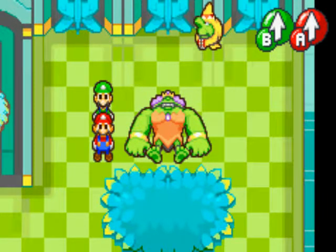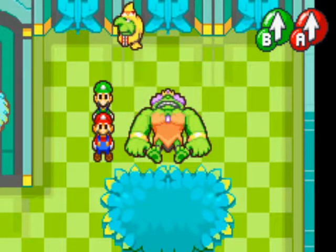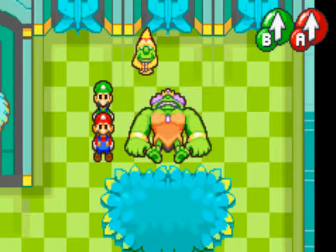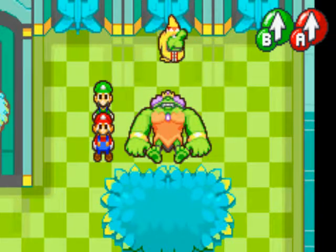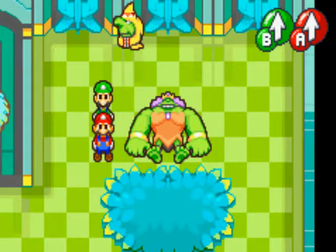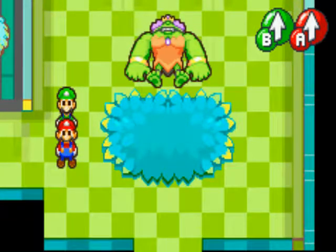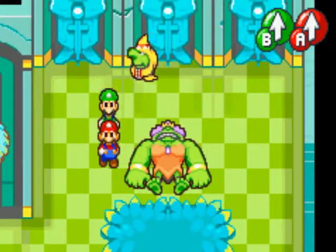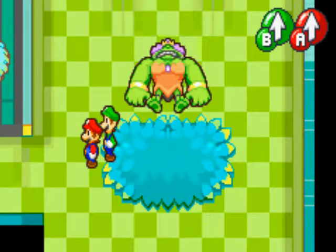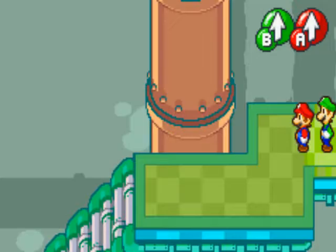Hey everybody, welcome back to A Slice of Gaming. I'm the OnlyPie314 and we are continuing with Mario and Luigi: Superstar Saga for the Game Boy Advance, brought to you by GameAnyone.com. When we last left Mario and Luigi, we just got out of that boss fight with Queen Bean, who is lying on the floor dying, and we have to go save her by getting the Chuckola Reserve in Chateau de Chucklehuck. Before we go on our adventure, I'll show you some things in the castle.